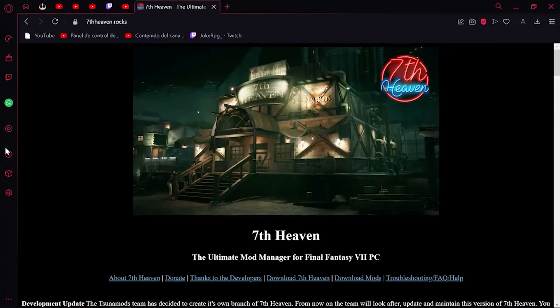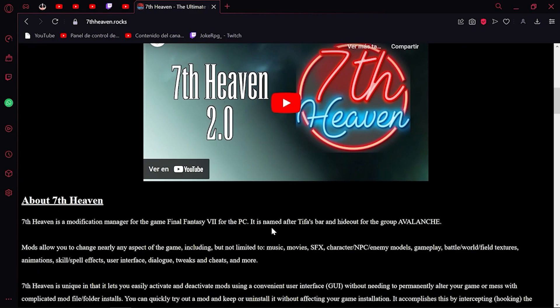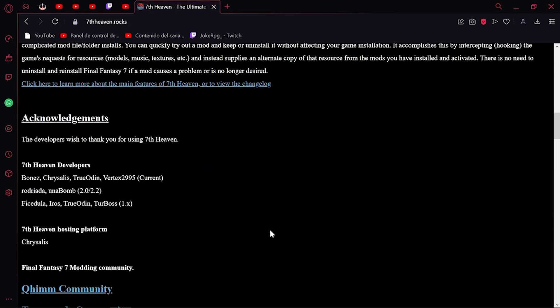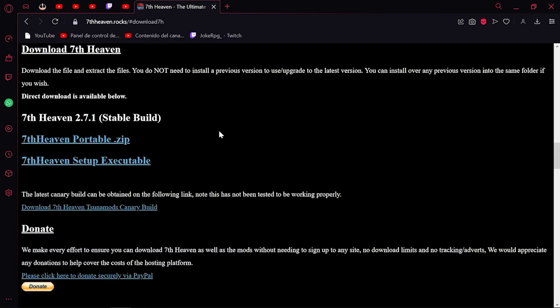Segundo, nos vamos a la página oficial de 7heaven. Os dejaré abajo el enlace a la página oficial. ¿Por qué no os dejo yo el instalador directamente? Porque yo el instalador que os puedo dejar abajo será el que yo me descargue en ese momento, y no voy a estar actualizando el archivo cada vez que se actualice. Entonces venís vosotros a la página oficial del programa de los mods y os descargáis la última versión. Simplemente tenéis que darle a Download 7heaven.